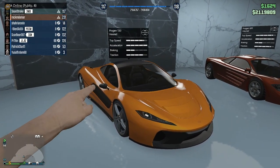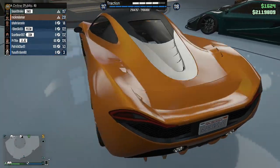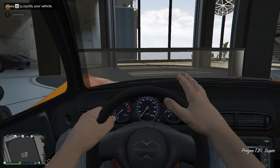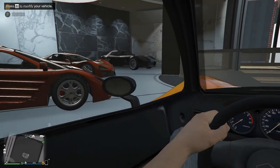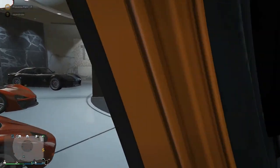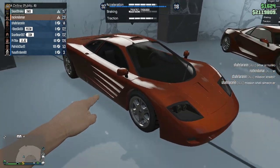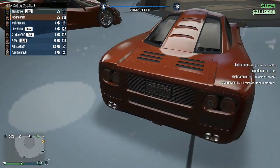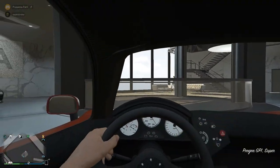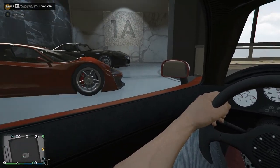The T20 is not that great in races compared to the Krieger and Emerus, but it was one of the best cars back in the day before those came out. The spoiler on this car comes out at higher speeds. The interior is a bit humble. Next is the Progen GP1, an iconic car based on the McLaren F1 — a legendary car, one of the best ever made in real life. The color and detail on it are marvelous.